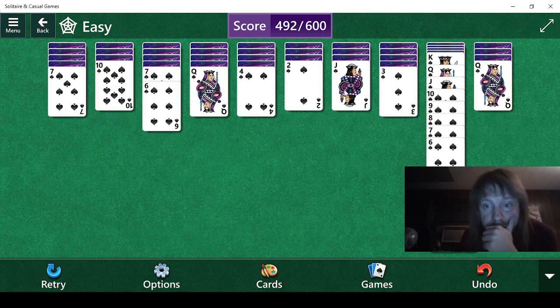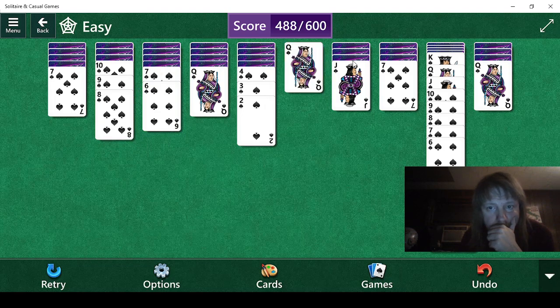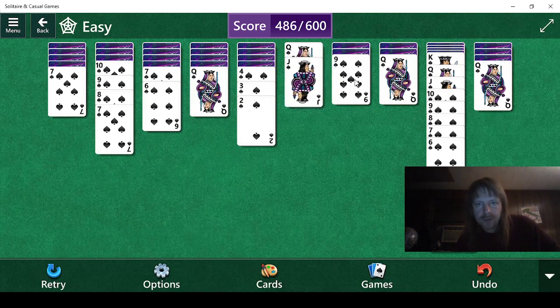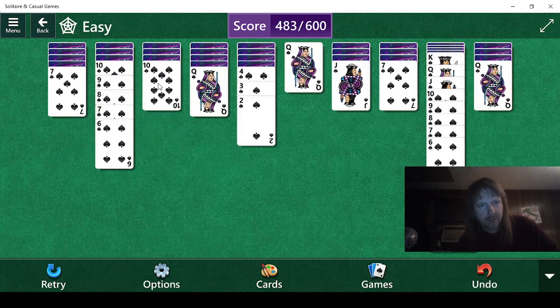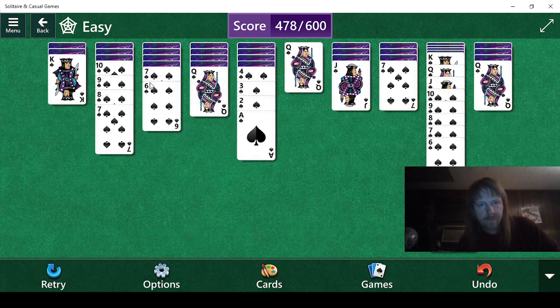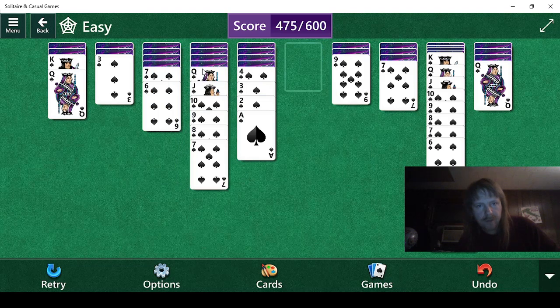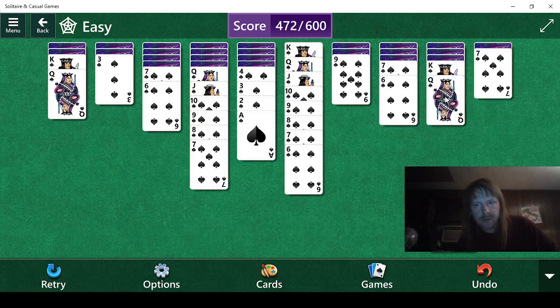Let's do both. Let's find three, two. Okay, so we do have another nine — we can put it right here, and then there's an eight. Let's see what's underneath this seven. Queen. I don't think that's the play, to be honest. I want to see what's under here. Ten might be a little bit better, but then we can't use the three. Let's try this.